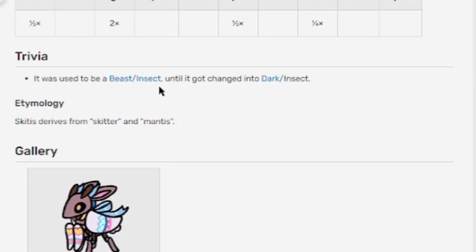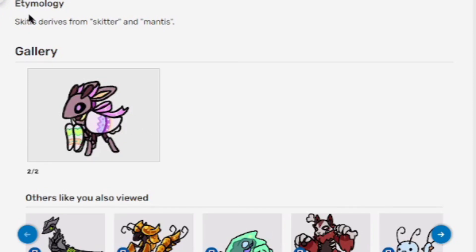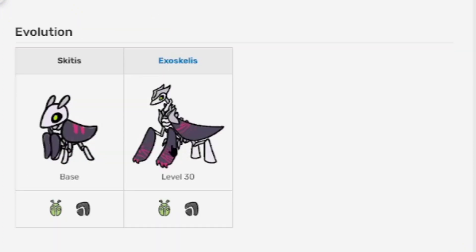Trivia: Skittis used to be a beast slash insect type until it got changed to dark slash insect. There are a lot of beast types in the extinct and dark categories right now. It has an Easter event skin. Skittis derives its name from the words 'skitter' and 'mantis.'